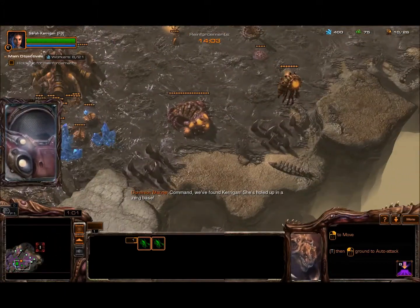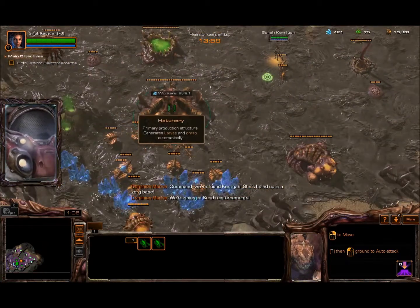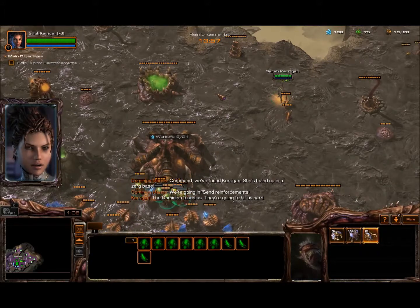Command, we found Kerrigan. She's holed up in a Zerg base. We're going in. Send reinforcements. The Dominion found us. They're going to hit us hard.